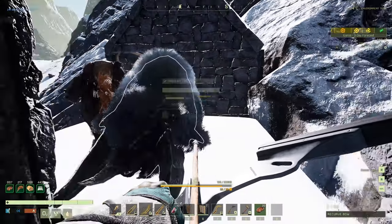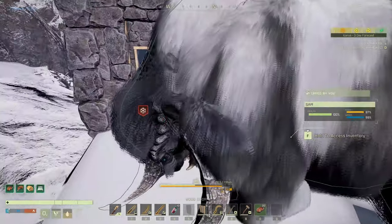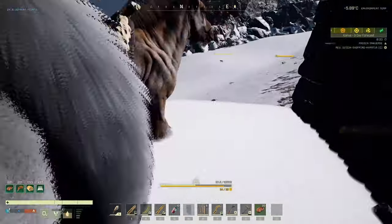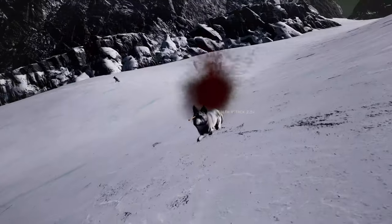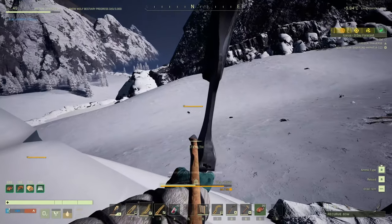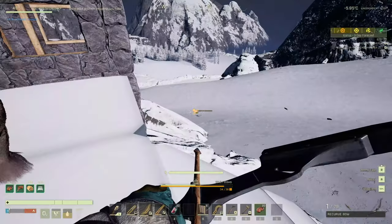Alright, so you're good now. Let's put this back — if I want to come back out here and use this for something, I want to have it here. And the bed we're going to take back because the bed belongs in my house. Our respawn bed is in the cave so it doesn't get destroyed if the base gets attacked by a grizzly bear. And since our cave doesn't have snakes, it'll work out pretty well.